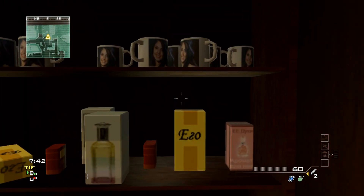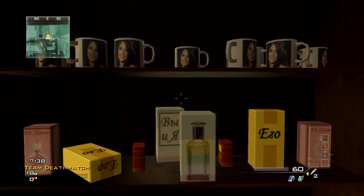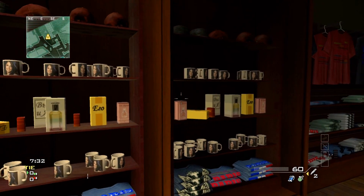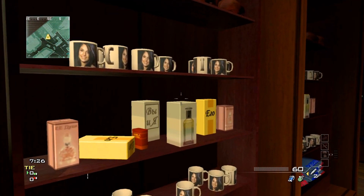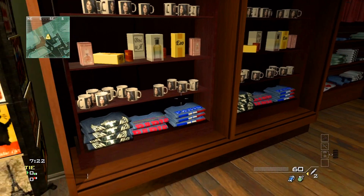The last Easter egg is on the map Resistance. This one is the map designer's daughter on coffee mugs — it's not a teddy bear. If you're confused why it's in here, check the previous video for a full explanation. Make your way to the local Starbucks area and computer, and you'll find it right there — the developer's daughter referenced in the level.